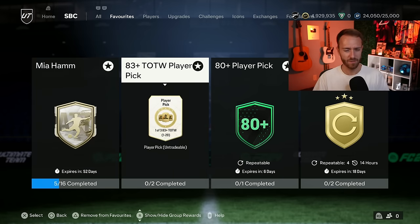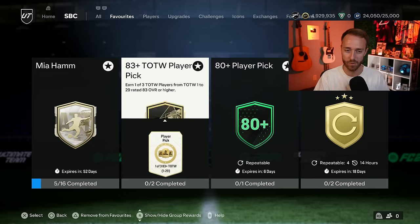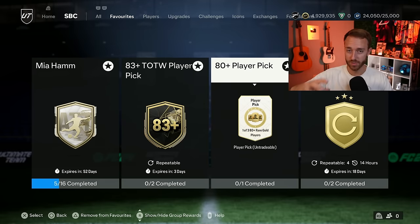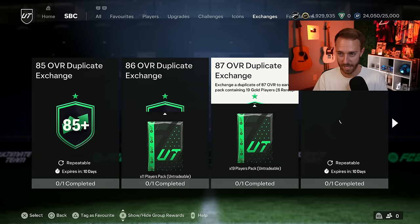If you need team of the weeks, make sure you're hitting the 83 plus team player pick with those 81, 82, 83, and 84 rated golds that you get from the 80 plus player pick. That's the great grind on the menus right now. The 84 sevens pay out really, really well. That's the key to unlocking a lot of this and getting higher rated fodder. With the cards that are in packs right now, it's very easy to get that higher rated fodder.